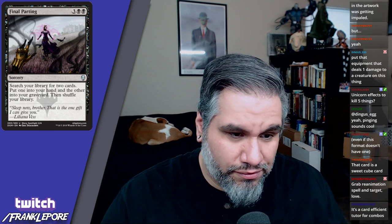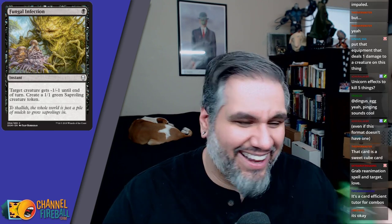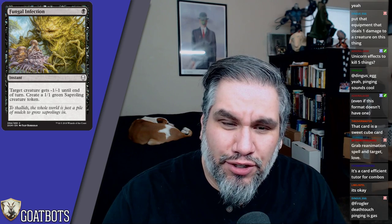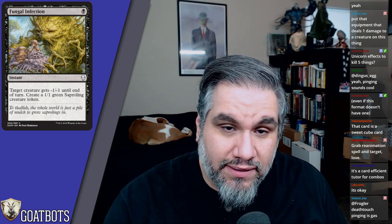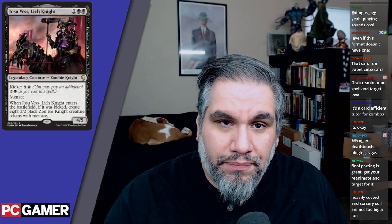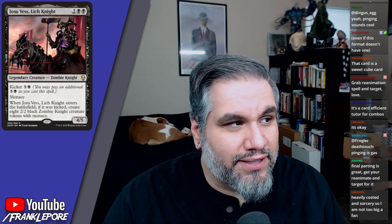Fungal Infection: one mana instant — look at this art. Target creature gets minus one minus one, and you create a one-one Saproling token. That's a good deal. This is a great combat trick; I would play this in limited 100% of the time.